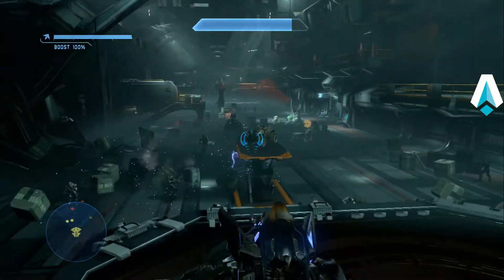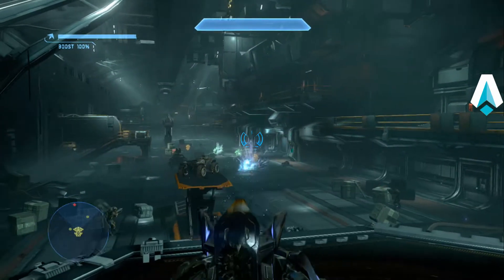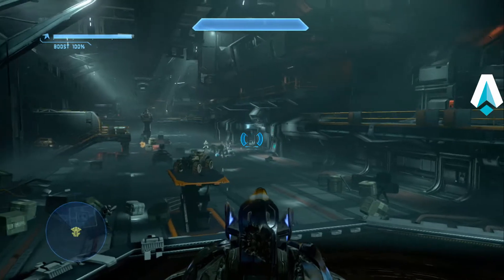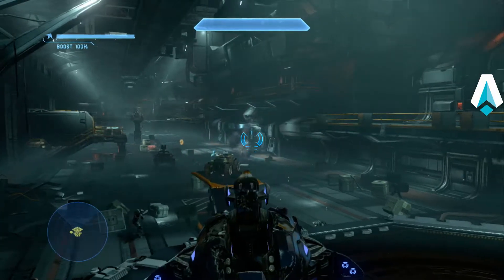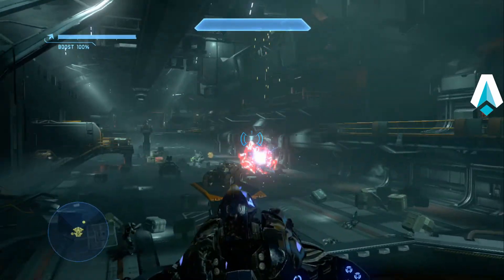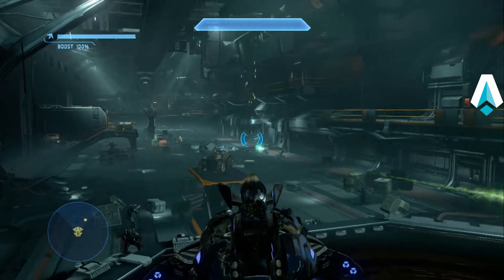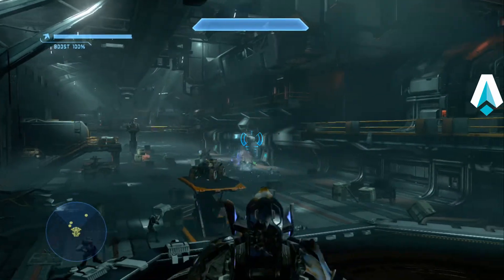We've got a couple of Elites, a couple of Hunters, FRG Grunts — everything going on here. Notice I'm using that Mongoose platform as cover. We really want to get that FRG Grunt out of there; there are actually a couple of them, one hanging back. Next up, take out the hunters. Usually when they take fire they start moving back, but this one hunter was being fairly persistent, which surprised me. As long as you use the Mongoose platform as cover, we shouldn't be taking any direct fire.